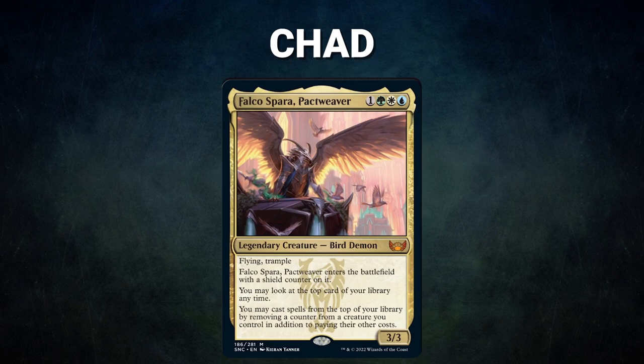Now, let's start out by showcasing our fighters this evening. First, we have Chad, piloting Falco Sparra, Pact Weaver. This deck wins with either Hermit Druid lines or Devoted Druid combos with his commander and Sensei's Divining Top.